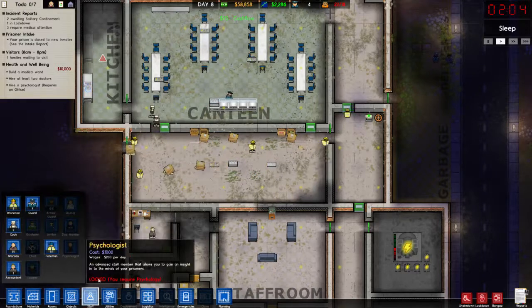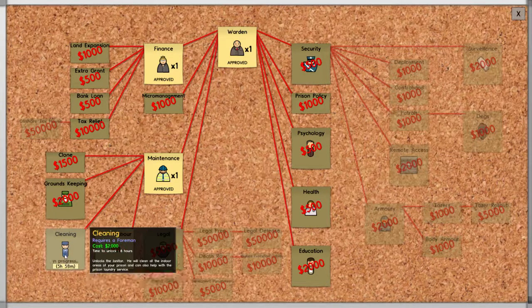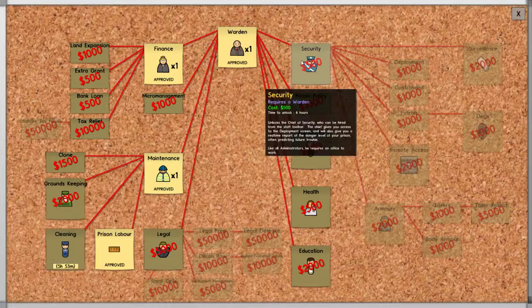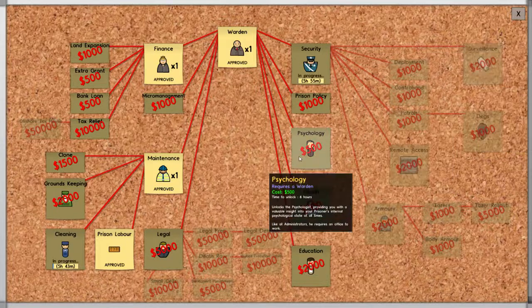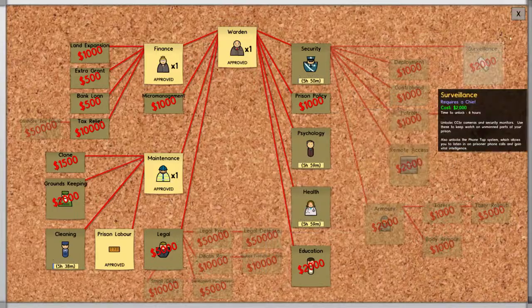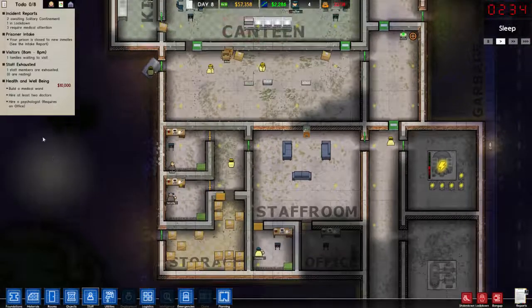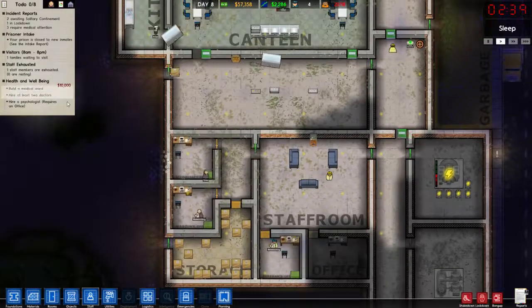We can't get a janitor yet. Let me have a look at research. Let's just get it. Let's grab him as well — why not, because he's cheap. And psychology, why not? And health. Let's do it all. So we're going to need a psychiatrist, a psychologist, a medical ward, and at least two doctors.